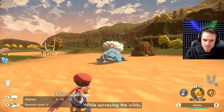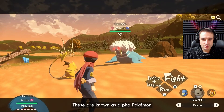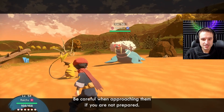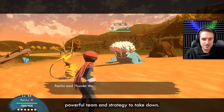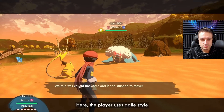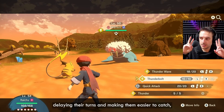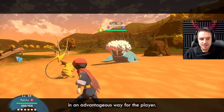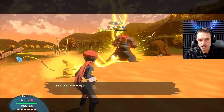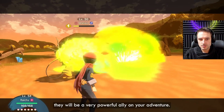Look at the size of it! You may come across a Pokemon that appears different to others of the same species. These are known as alpha Pokemon and are much larger and have glowing red eyes. Alpha Pokemon — be careful in approaching them if you are not prepared. They are very aggressive and will take a powerful team and strategy. That's huge! I can't wait to catch a Wailord! Catching an alpha Pokemon is a challenge, but if you manage it, they will be a very powerful ally in your adventure.